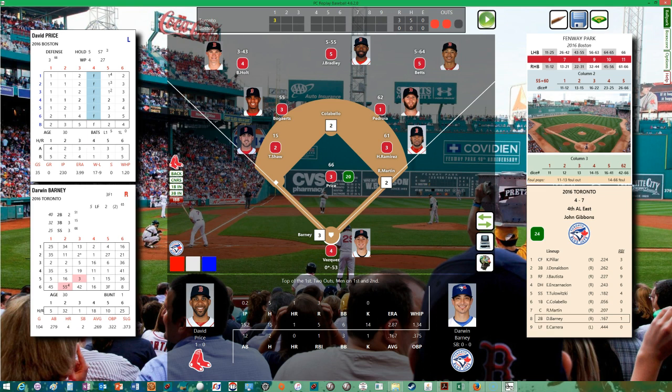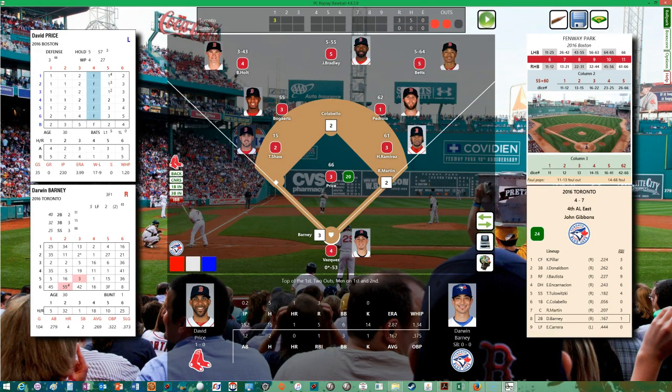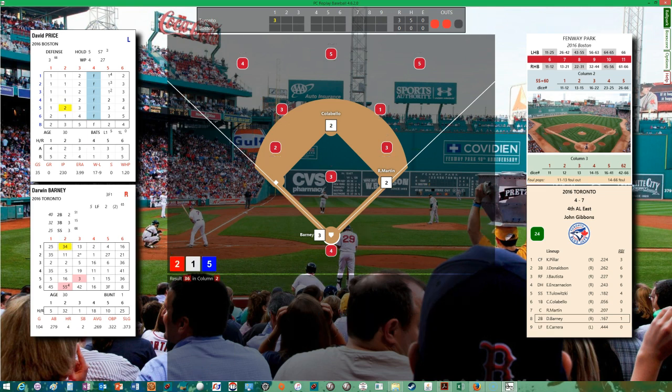Jackie Bradley threw out Tulowitzki at home to keep it a three-run game. Darwin Barney grounds back to Price. Three runs, five hits, two left on — the Red Sox are in a hole for the first time. I don't think they've trailed by this much all season. They'll have a little coming back to do, but they definitely have the lineup to do it.